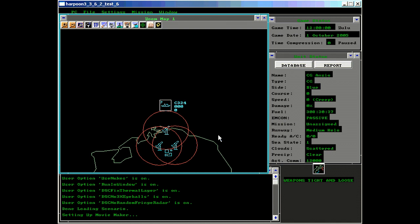Secondly, weapons tight only applies to anti-air defenses. Even though ships may appear, weapons free will not engage land units, surface units, or submarine units — only air defense.